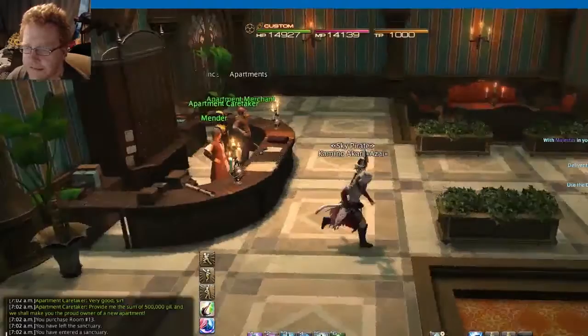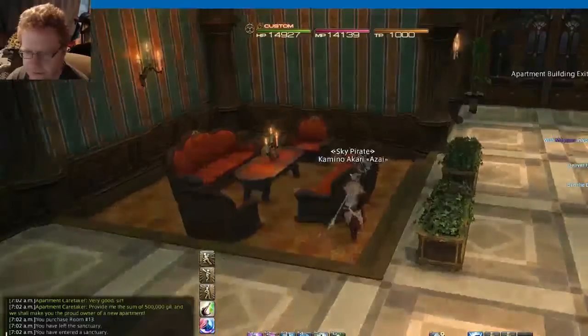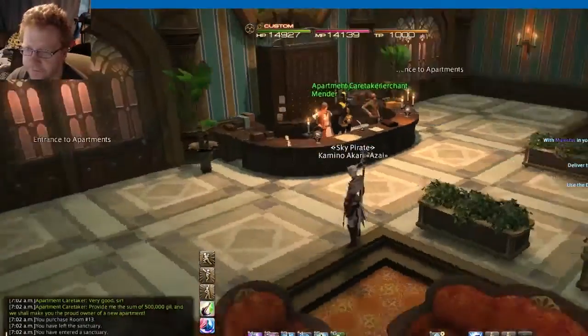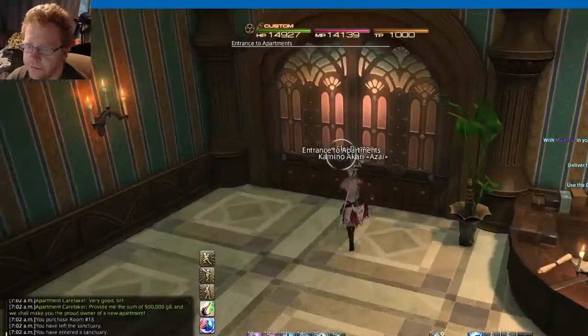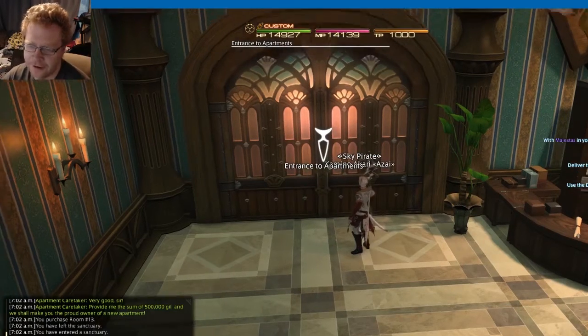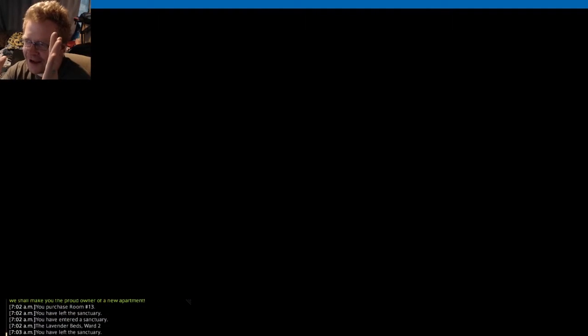This is the lobby — it's not very big. I thought it was going to be a lot bigger, to be honest. It's like a small hotel lobby. Apartment buildings in real life have smaller lobbies, but this is a fantasy world and we want our stuff big. Anyway, let's go to my apartment. I'm really hoping it's not just a tiny room like you get in the free company housing.